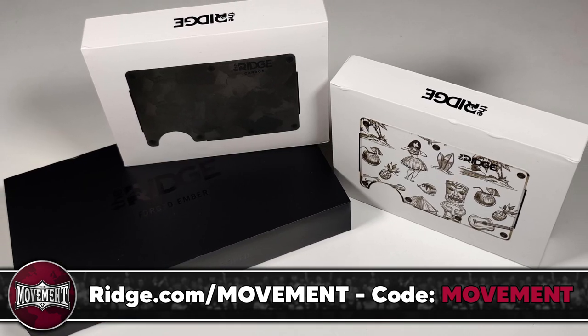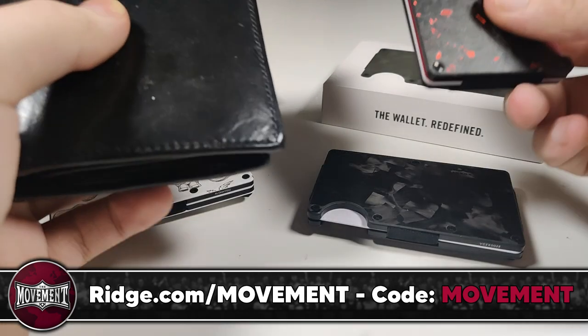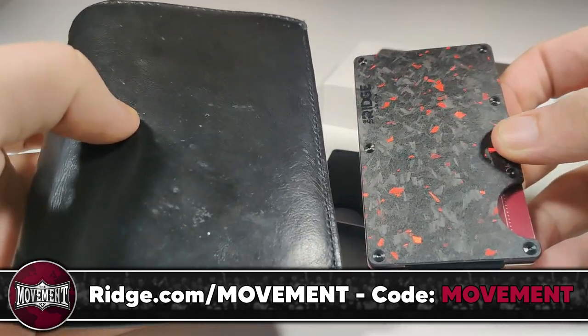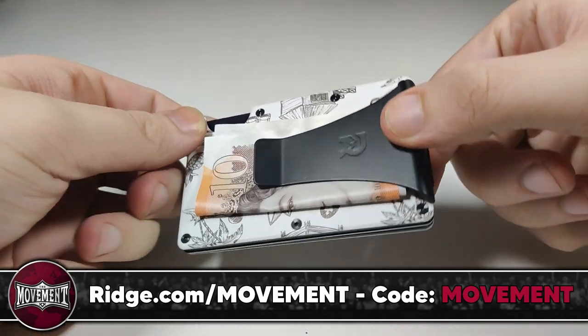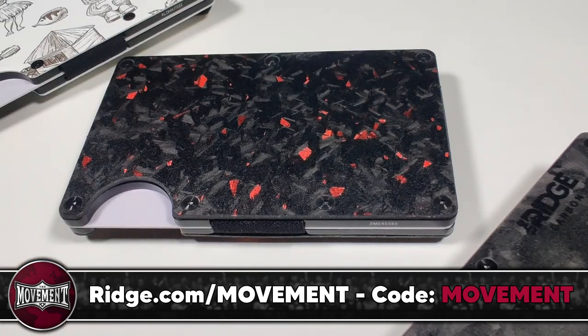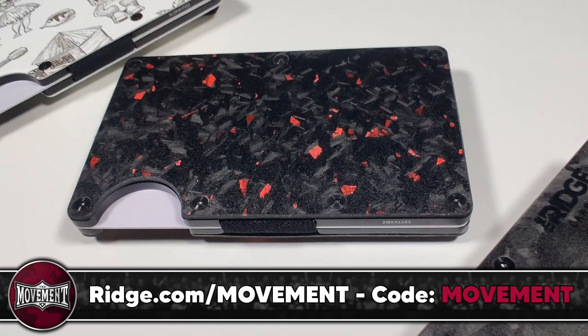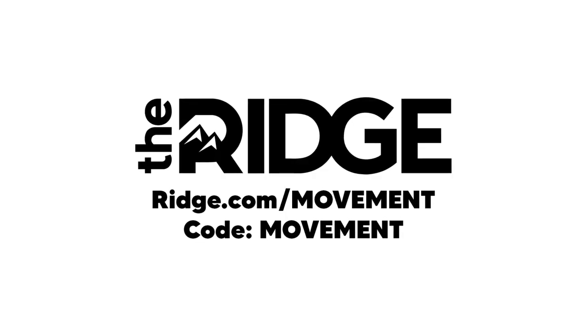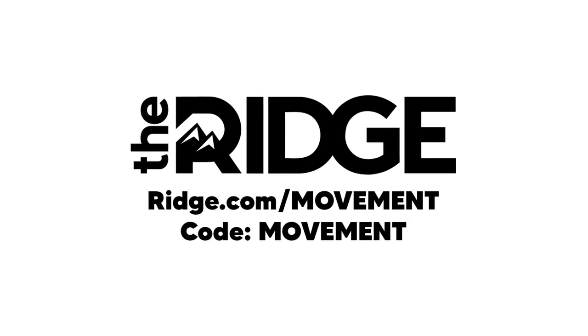The Ridge also makes a perfect gift for family and friends, so whether you're wanting to pick one up for them or yourself, there's never been a better time than now. For a limited time you can use our code movement or click the link at the top of the description for 15% off your order, but you'll need to act fast as that offer only lasts until March 18th before our code reverts down to just 10% off. So head over to ridge.com/movement, use code movement, and join the modern world with the best wallet that you can find.